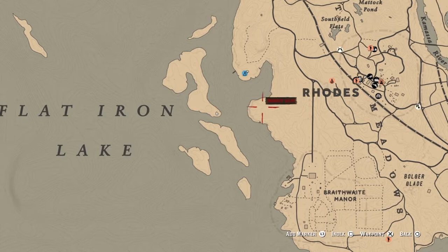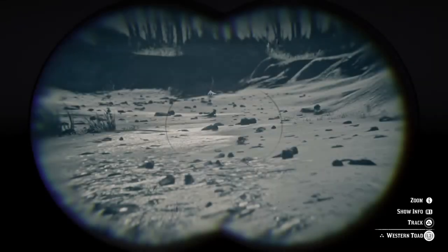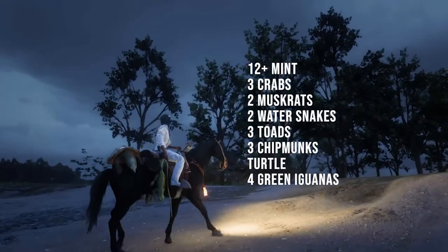The biggest island in Flat Iron Lake is great if you like to hunt alone. There's a ton of green iguanas, birds, crabs, and other small animals you can fit in your satchel or take their skins, not to mention all the mint that's here. That's what I got after like 10 minutes of hunting.